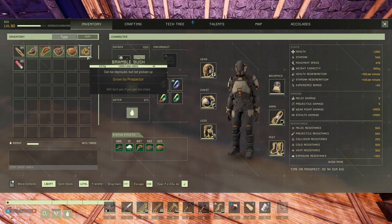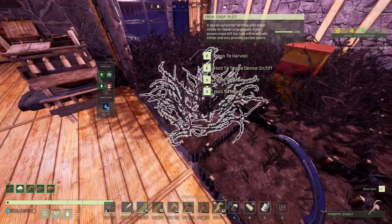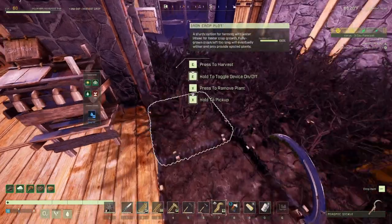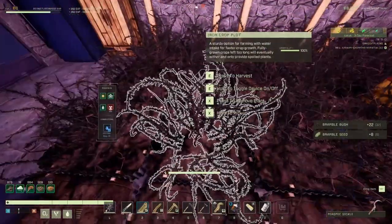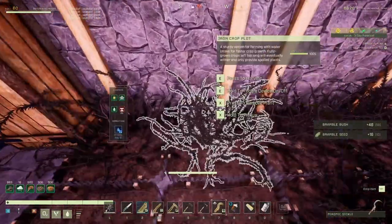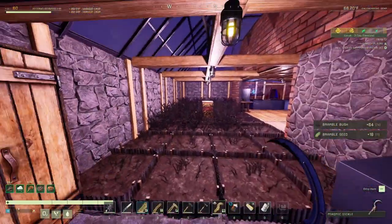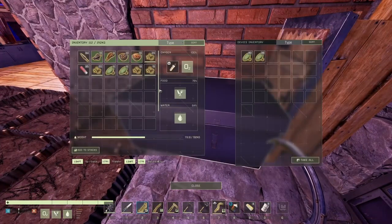I didn't grab these with a sickle, but if you use a sickle — you saw that: two seeds, another one seed. Each time you harvest with a sickle you're gonna get a bunch of seeds. For the first crop I had 32 plots and I started with 76 seeds, now I have another 11 on top.